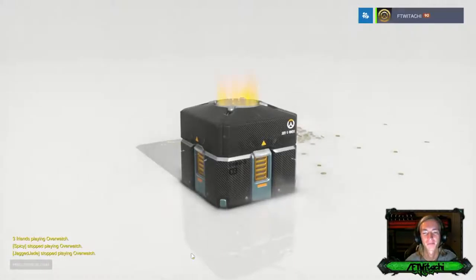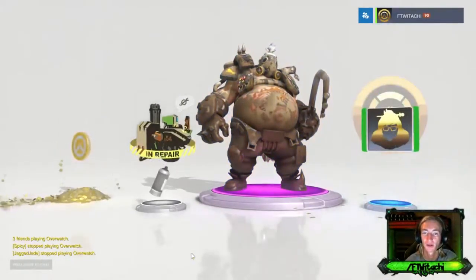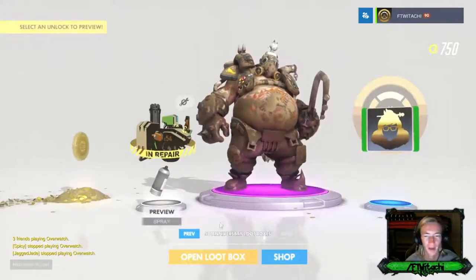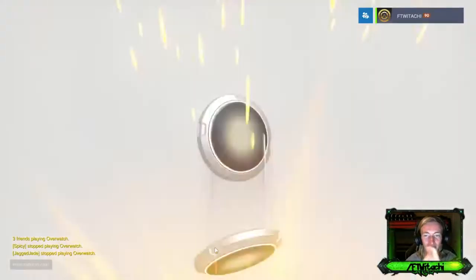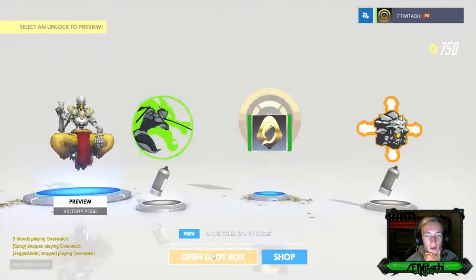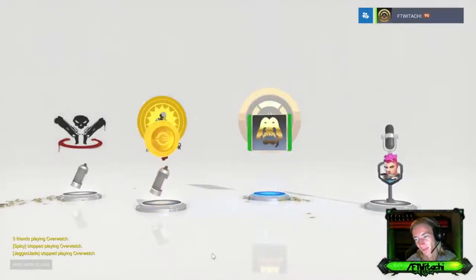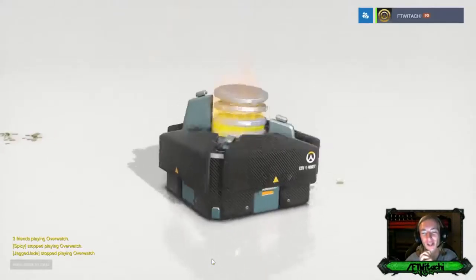Already doubling it up. Not bad - double blue. We got a brand new Roadhog skin - Mud Pig Pen, that makes absolute sense. Blizzard probably wants us to start off slow and then throw in a bunch of legendaries.